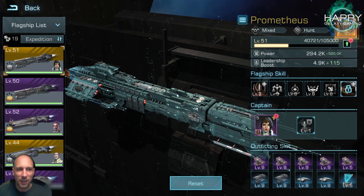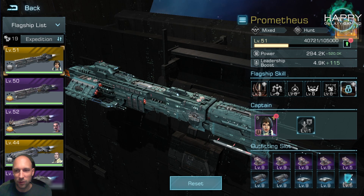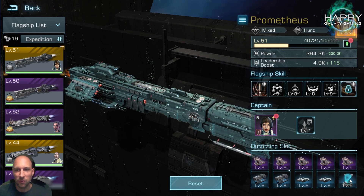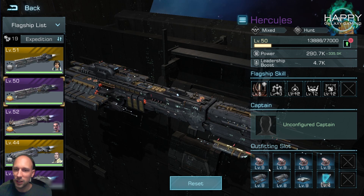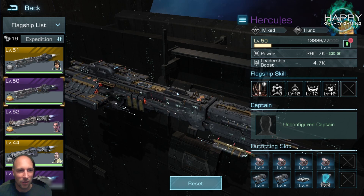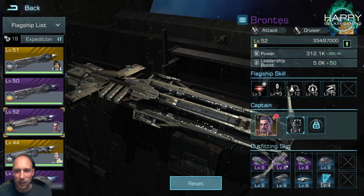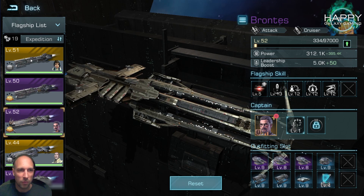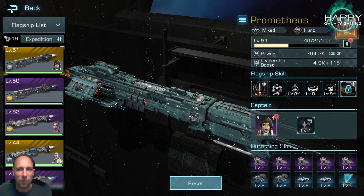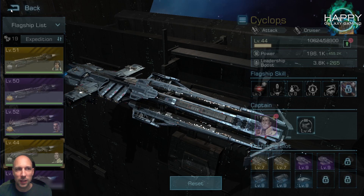I did upgrade the equipment — I had to change quite a bit. I now have purple lasers in my Prometheus, and I changed the defensive gear, putting in at least one shield. For the Heculus, it's just going to be blue equipment — I don't have enough blueprints. The Cyclops got some golden and purple kinetics, and the Soprontus has some purple and one kinetic still to do. I didn't change the captains; I'll do that sometime later.